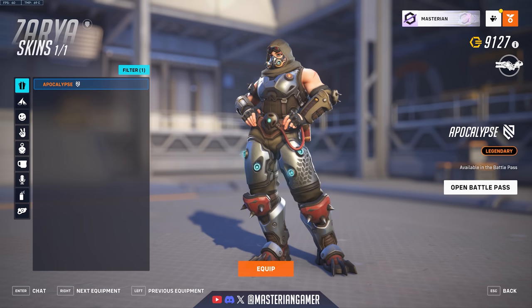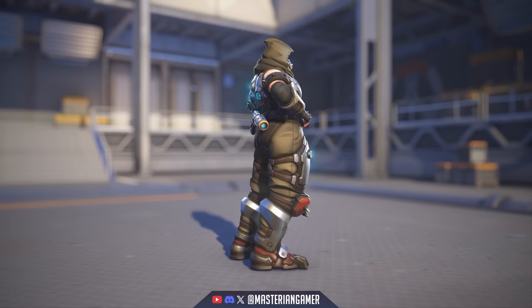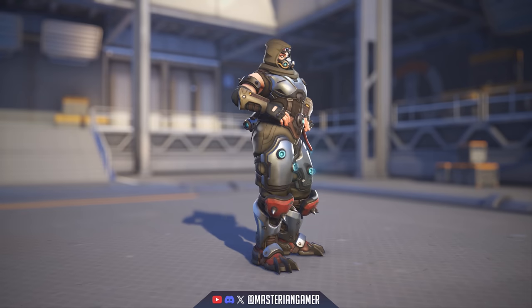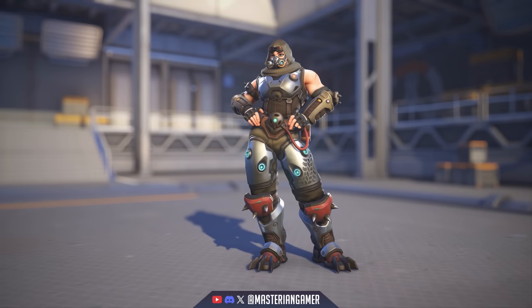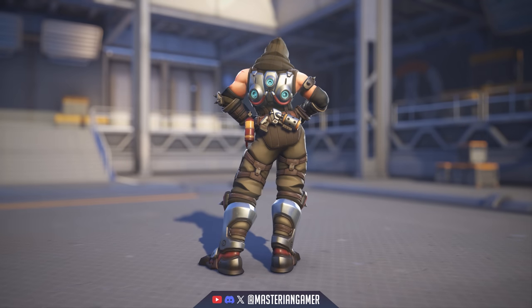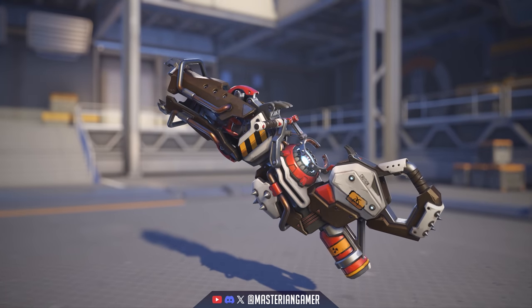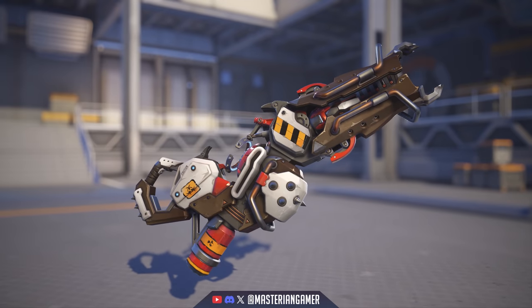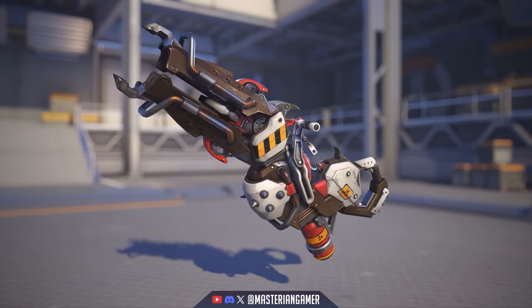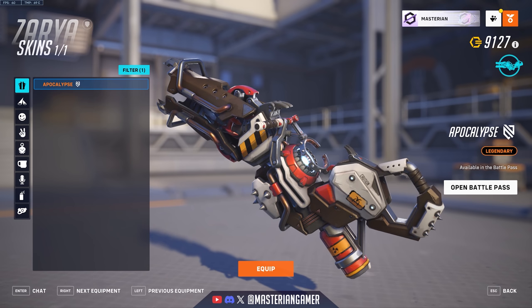Zarya got a really cool skin — one of my personal favorites for this season — Apocalypse. I've talked about before how much I want more heroes to get Junker and post-apocalyptic themed skins, and this is straight up that. I love all the details of the Junker scrap type stuff, the straight-up pistol she has on the back — why not give her a little sidearm? And looking at the weapon, I love the design of it — all the metal bits cobbled together, almost looks like it's supposed to be a flamethrower with a red hazard capsule attached to the back. Really, really cool skin, probably one of my personal favorites from this entire season.